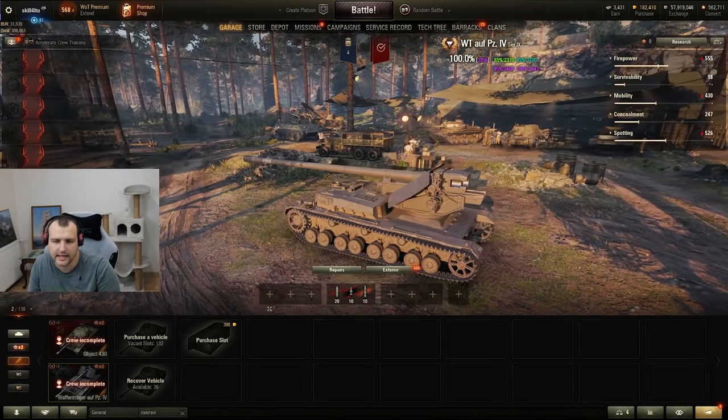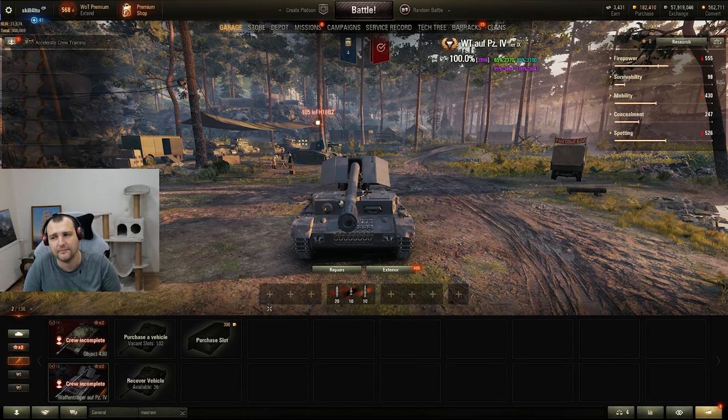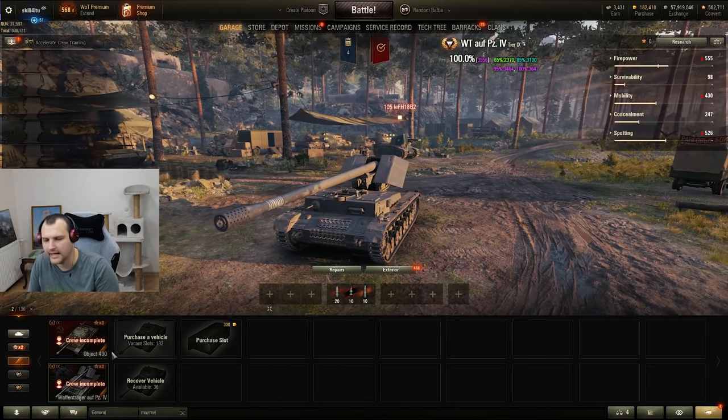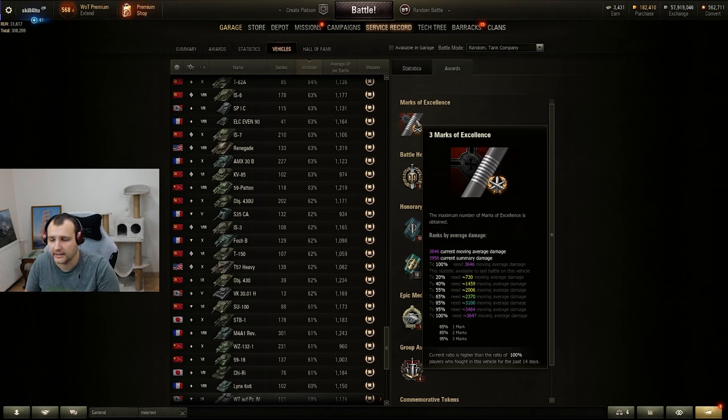That was a very very nice thing. I must admit I played probably even better with the Waffle than I'm playing with the Grille now. We finished the Waffle in 101 games, with a 59% win ratio, 3,400 damage, and 600 assisting damage. To reach 100% mark of excellence, we needed to consistently play for 3,600 or more — and that's what we achieved.